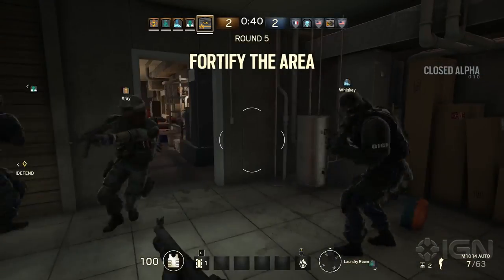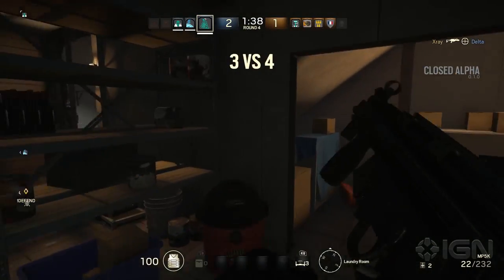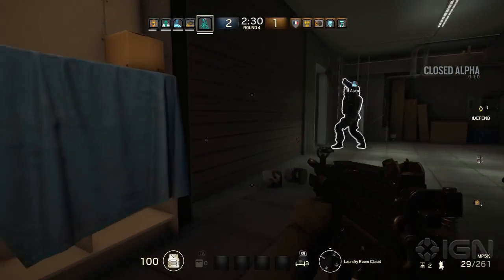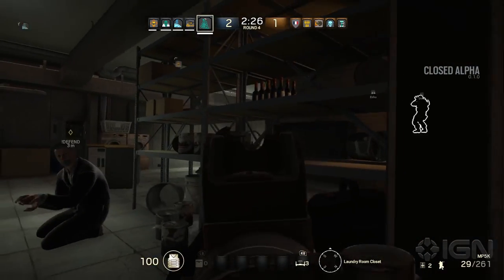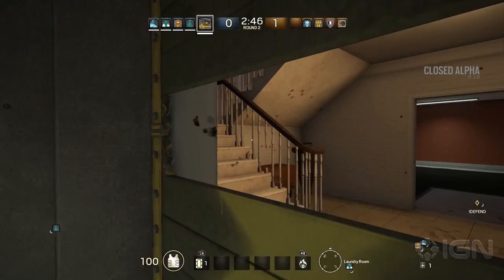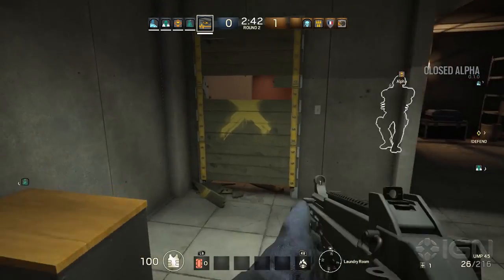Zone D, the laundry room, is by far my favorite location to set up. There's a corner that's fairly safe from attackers. All the walls can be fortified and your enemies will have to come through locations that give you a distinct tactical advantage. For the most part, they're going to have a hard time getting in and out of this room in time.